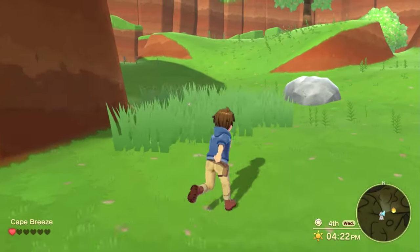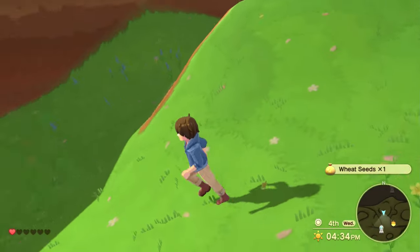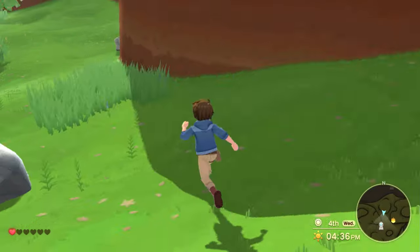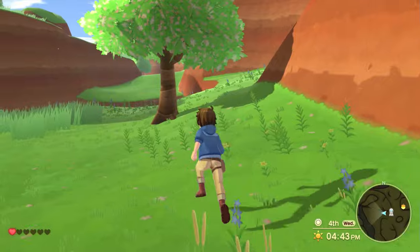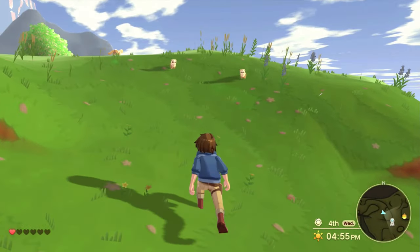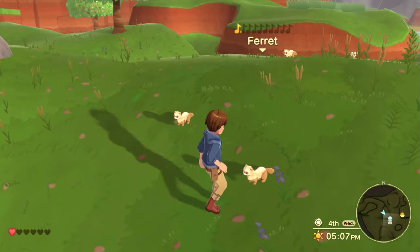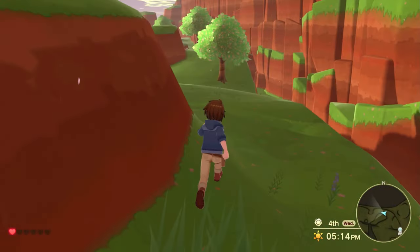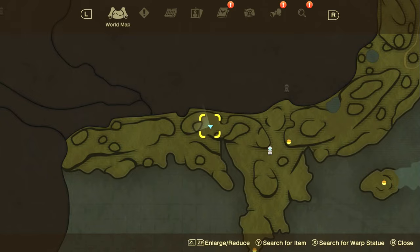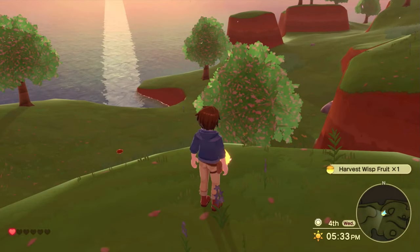There is definitely going to be another one to the west, so I want to make sure I go there. Wheat seeds, okay. So to the west there's another one - it's around here somewhere. I have to go back down and then up like this. What are these little things? I think I've seen some of these before - ferret. It's like a bunch of them. I just don't know if I need to be petting all of them - like what if I only need to pet one in a pack? It's right here. Harvest wisp fruit, nice.